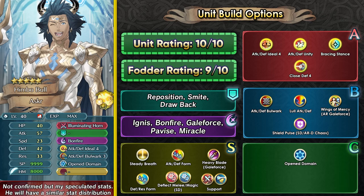Steady Breath Ignis is an option because Open Domain brings Ignis down to a 2-cooldown special, so you can always retaliate back with it and hit extremely hard. Steady Breath also has good synergy with the Tempo effect built into his weapon. Attack Defense Form or Heavy Blade could work if you're using him on a Galeforce team. Deflect Melee and Magic are amazing in Summoner Duels because Bridal Catria is everywhere and there are also units like Summer Dimitri. So overall Asker is a pretty top-tier Light Mythic unit in my opinion.